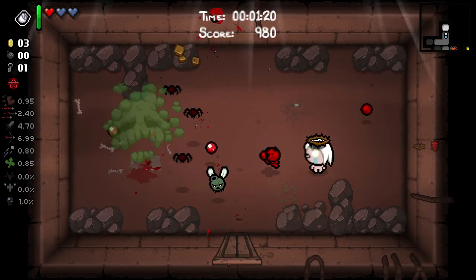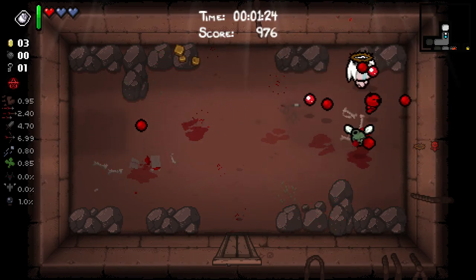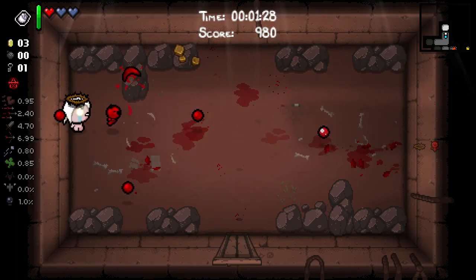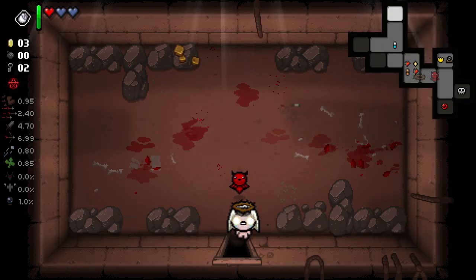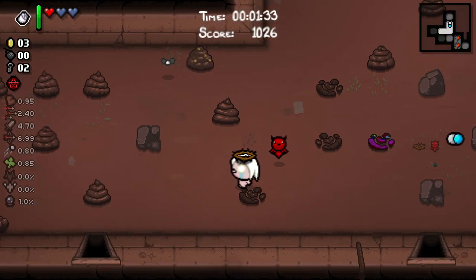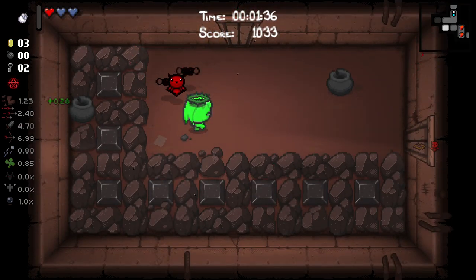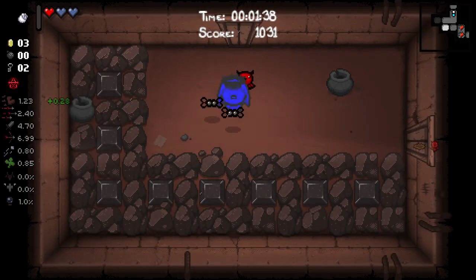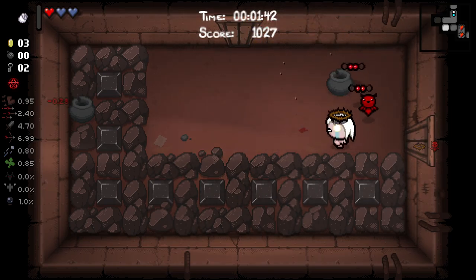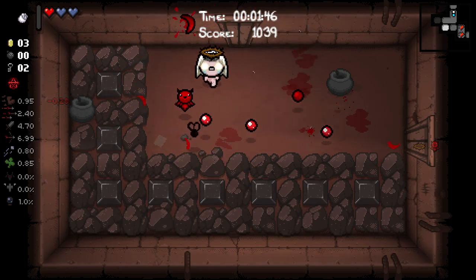We might get hit in this room, but I'll try and use Unicorn Stump if that ends up being the case, just because these enemies are a bit of a nightmare. We managed to get through it. Do we have a curse room here? I'm definitely going to use this to get out of the way. We can't do any contact damage right now. Getting Mum's Heal would also be pretty good - that's some nice contact damage we could potentially get.